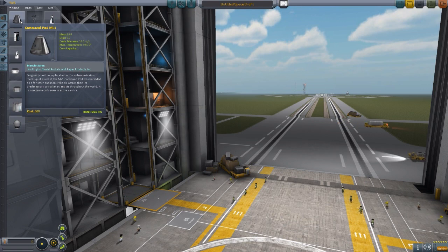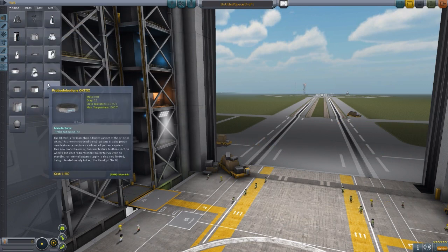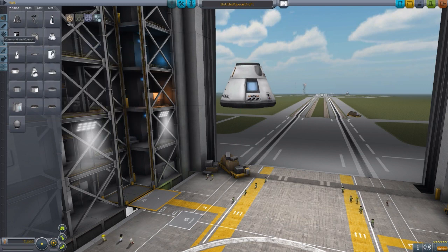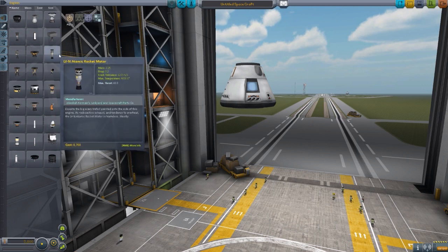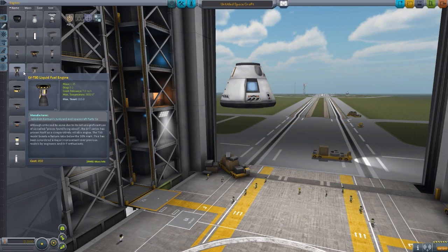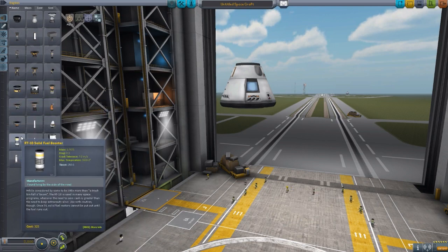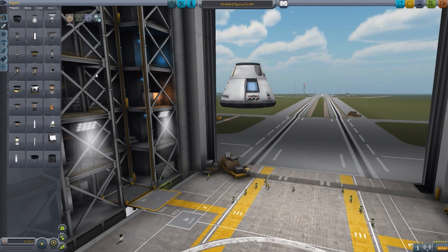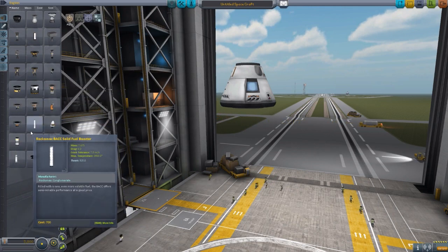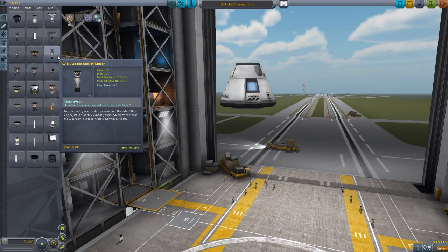I love the nuclear engines in this game. After the Rapier engine, they are by far my favorite engines that we have. And one thing that's always made me sad is this little LVN Atomic Rocket Motor is the only one we have. I mean, we've got so many different types of rocket engines, jet engines, any way, shape, or form you want it — we've got at least something close to it. But we only ever had one atomic engine, and that saddened me because I really loved it and I would have loved to see more.